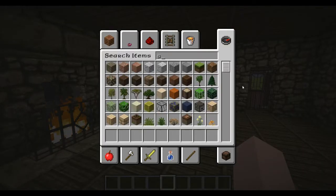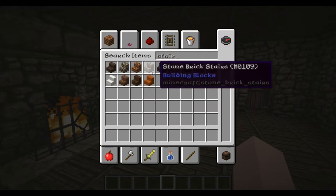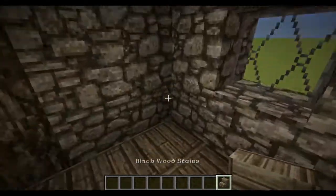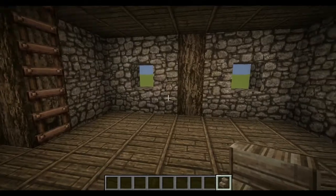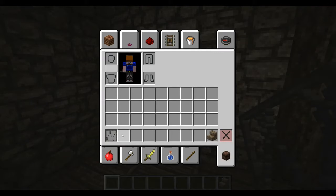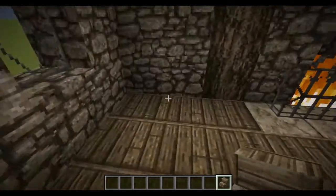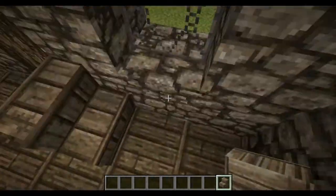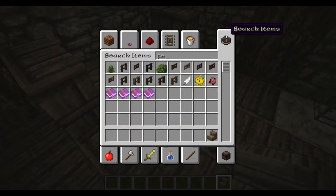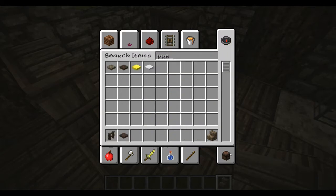So now in here, we're going to have some — let's get some birchwood stairs. And then — oh yeah, I forgot to put the glass in back here, oops. So we can get some stairs and if we go over here, we can make ourselves a table like so.